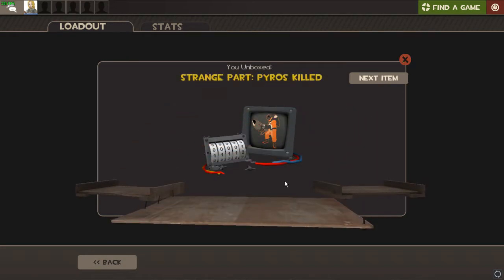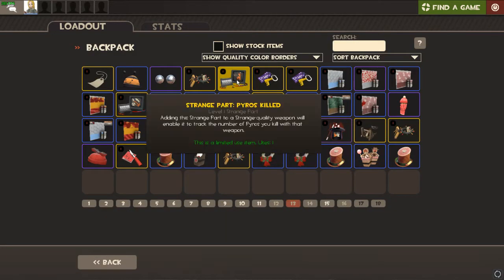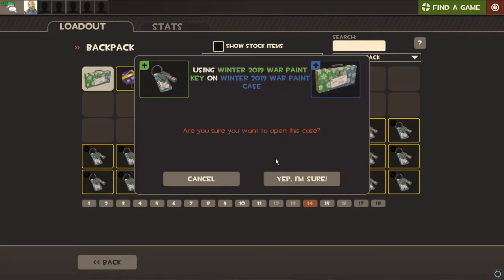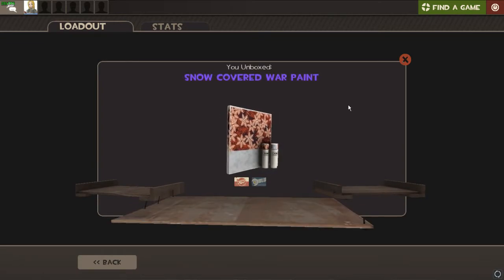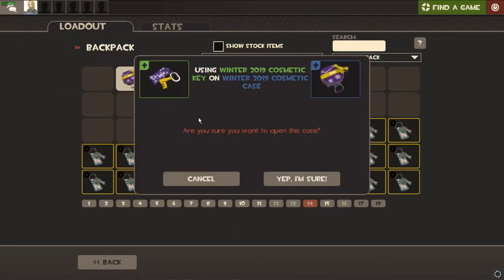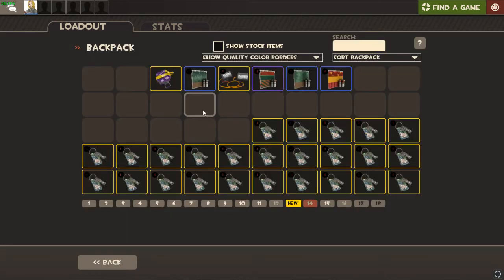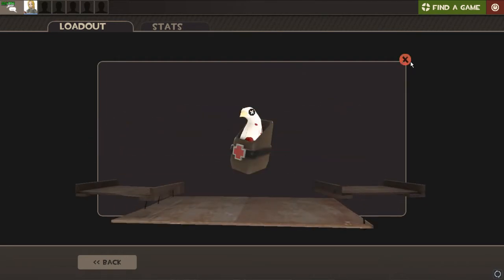We got a Strange Part: Pyros Killed — who would like that more, a spy main, a sniper main, or a soldier main? We still have a lot more to unbox. I'm kind of just going through my inventory finding the boxes I haven't opened. We got another war paint — this one's unique, I hadn't gotten that one yet. That's the first time I've got that one. Another one of these — TF2, I get it, you want me to wear the Pocket Meaties. I can do that, just stop giving them to me.